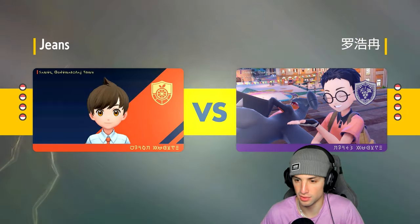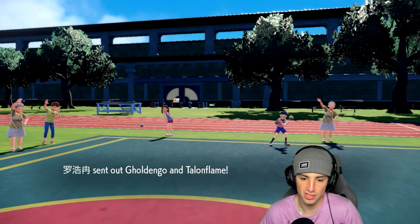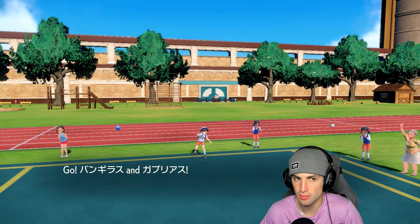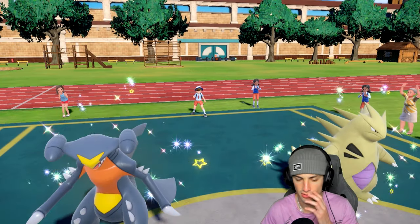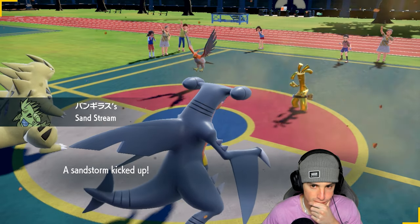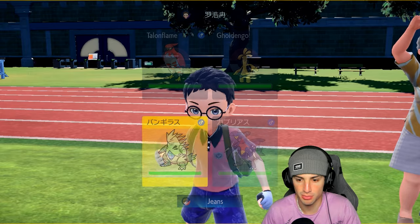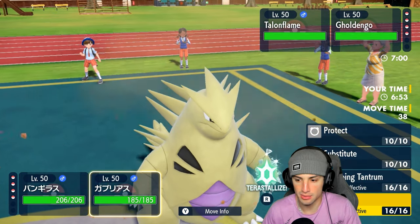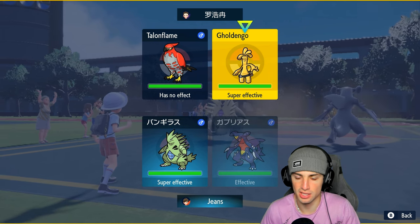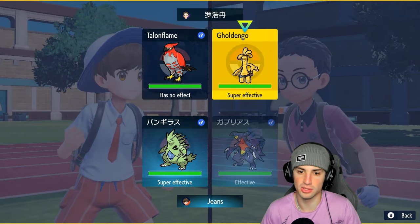From there we should be pretty much fine — hopefully. They might not even bring Dondozo with Tatsugiri, but there's a high chance they are. They end up leading Goldenglow and Talonflame, so Tailwind and Make It Rain could easily fly out here. I think we're just gonna protect with Tyranitar and go for a Stomping Tantrum with Garchomp to rip some damage into Goldenglow. I do have the Steel Tera but I don't want to use it.